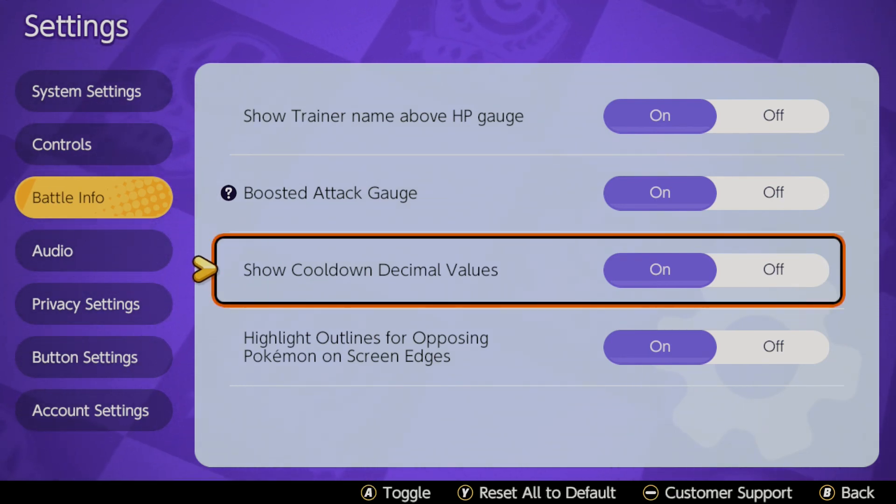Same with the cooldown decimal values — I like to know exactly when a move is about to come off cooldown. It's only milliseconds, but it's just the way I've always played any type of game that has moves on cooldown.